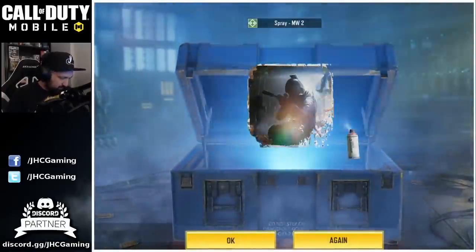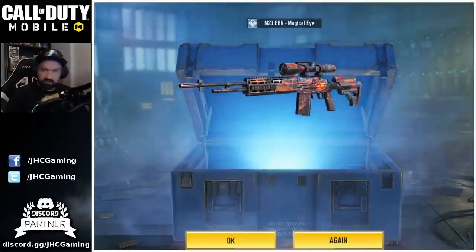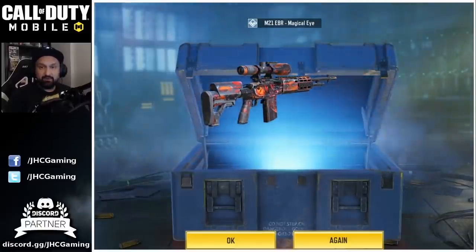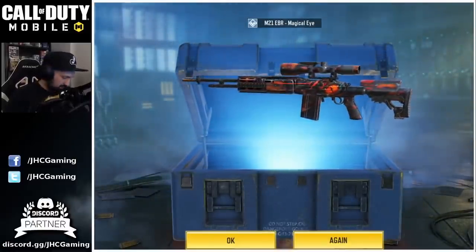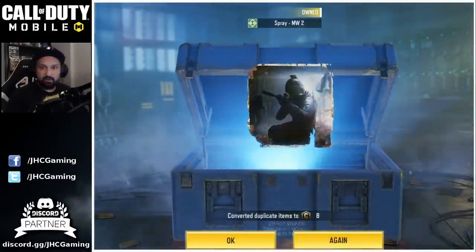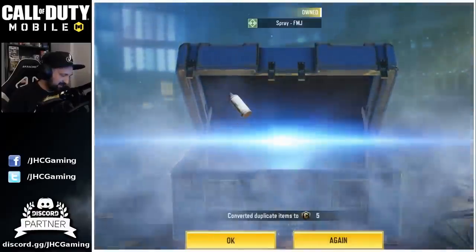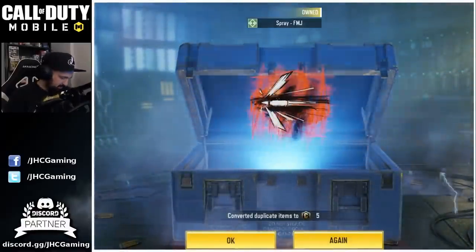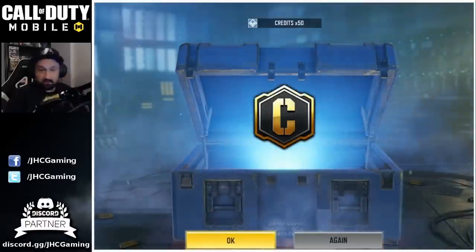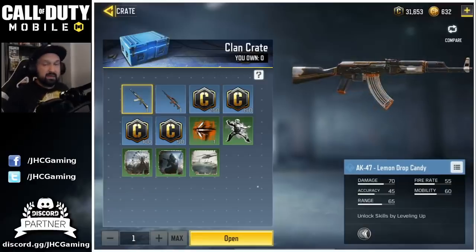We start with one of these sprays — MW2 spray. Crate number two: we got a weapon already, but it's not the right one; I wanted the AK. Anyway, one out of two weapons — they probably have different odds. Crate three: it's another spray, the same one. They give you 8 credits for duplicates. Crate four: the FMJ spray. Last crate: 50 credits. So that's it for the clan crates.